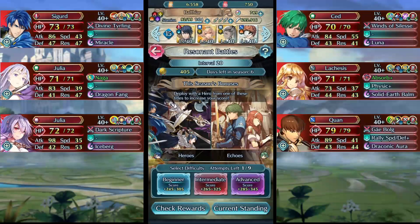Hello and welcome to this week's free-to-play solution for Resident Battles. Before we begin, I am currently in interval 20. If you are in interval 21 enemy stats will be slightly higher, and if you are in a lower interval enemy stats will be slightly lower.